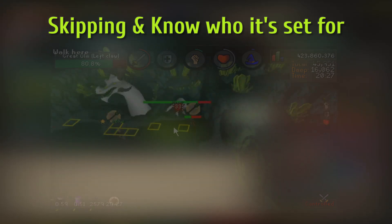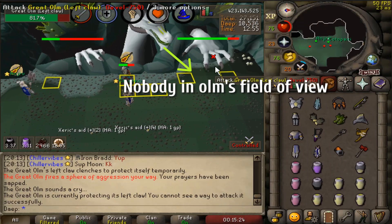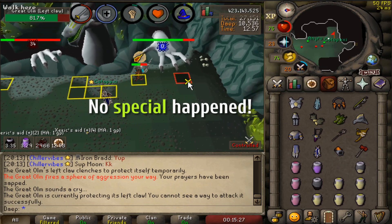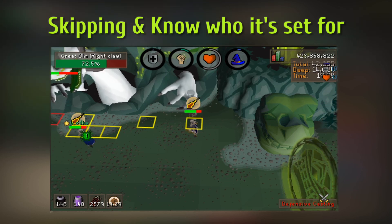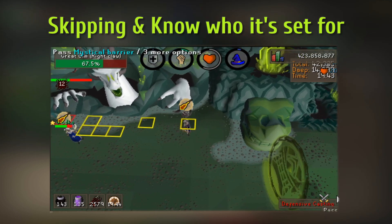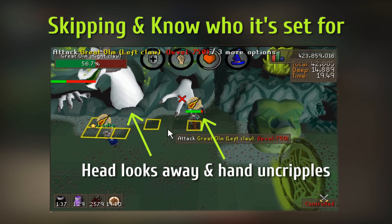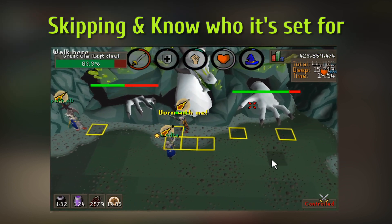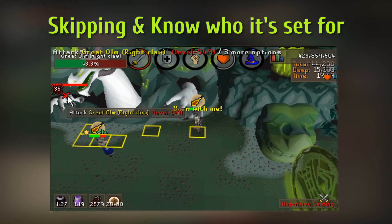Remember that I said the special attack won't happen if there's no one on the side of Ohm? That is what the skipper does. The next way to tell if it's set for you will prevent any special from happening if you pay attention to it. Whenever the hand is crippled it won't do any specials, but when it uncripples and it is looking away from you then it's set for you. So if I'm the melee and it uncripples while looking at the mage side, then the melee will have to skip. This method might not work if either role messes up the rotation.